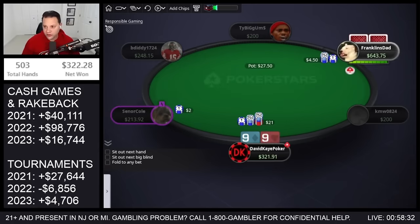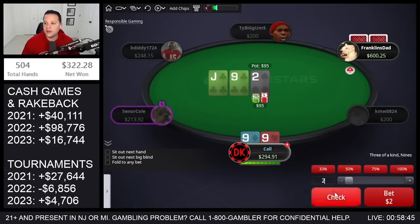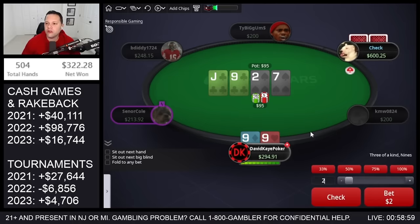Button open through the nines, playing about $340 effective. If we get four-bet I'd expect it to be a little bigger than usual just because we're a bit deeper, but we'd be calling. So we get three-bet here, go ahead and call.